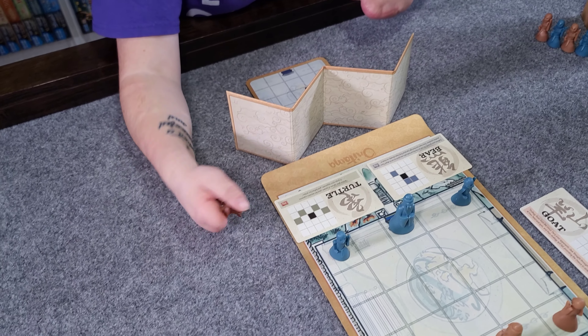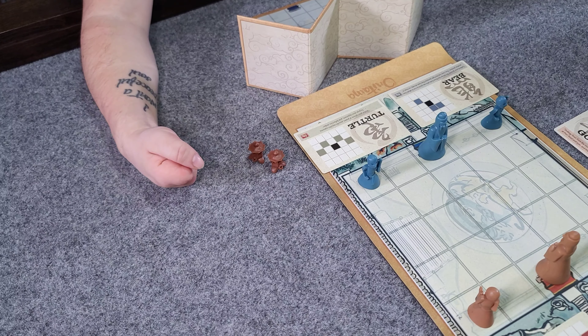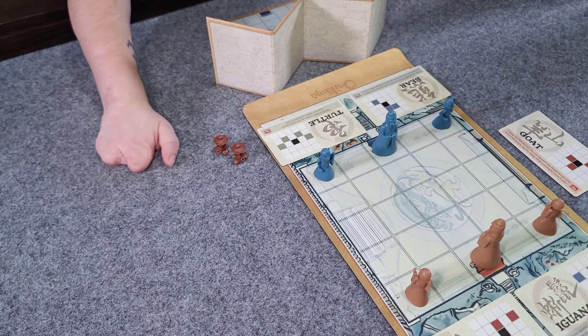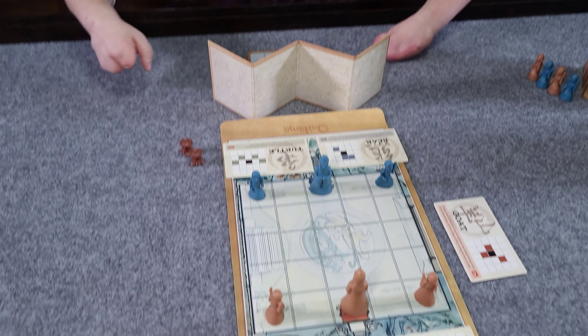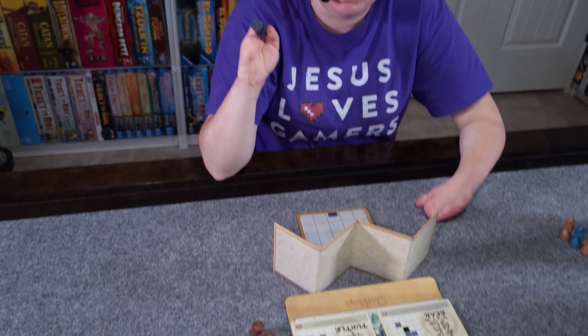We also have these two lantern pieces. We each get two of them and they will help us sort of illuminate parts of the board while we look for the opponent's ninja. This also plays pretty similarly to the base game of Anutama. We're just going to choose a movement card and move one of our pieces using that movement card. Then if we want to, we can choose to move our ninja with the same movement card.